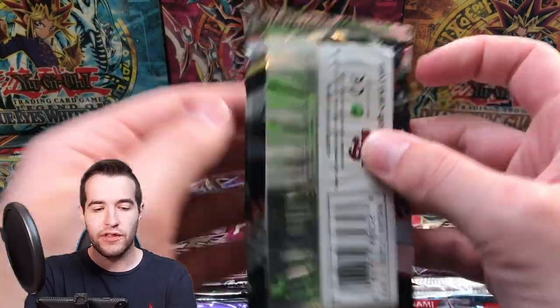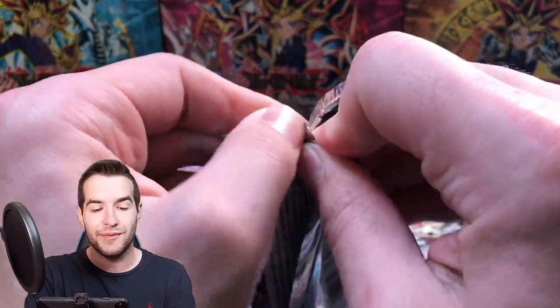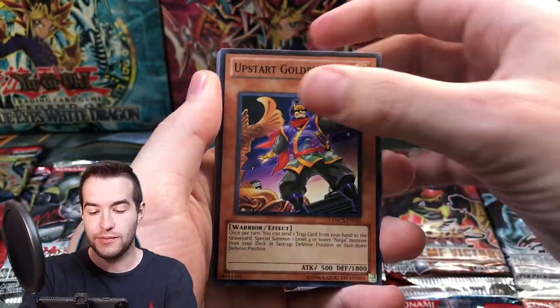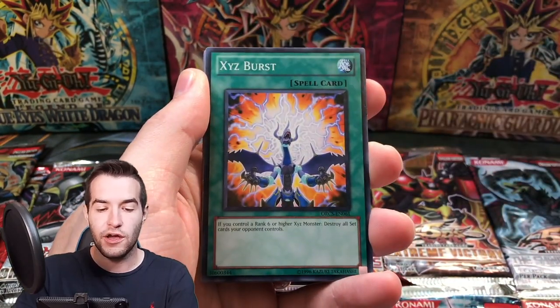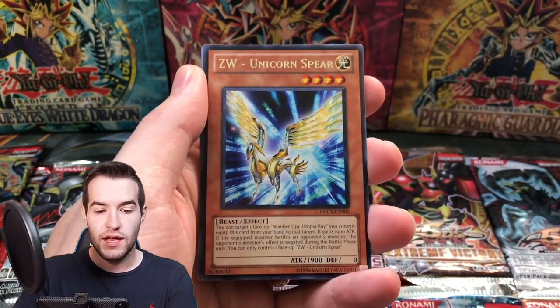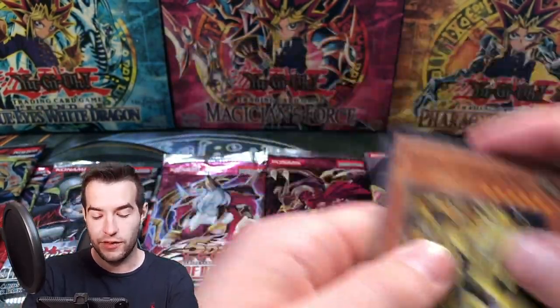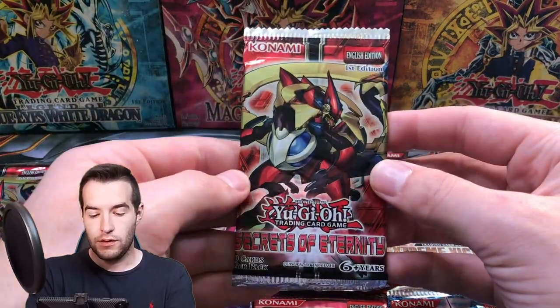Order of Chaos — didn't we pull a Secret Rare? No, we pulled a crazy Inzector pack last time. We pulled a Secret out of Secrets of Eternity. We've got Upstart Goblin, Golden Ninja, Photon Leo, Xyz Burst, Tereus, Unicorn Spear, and Earth Armor Ninja. And Chowlin the Prophet.